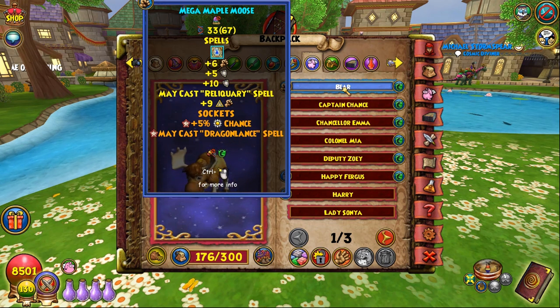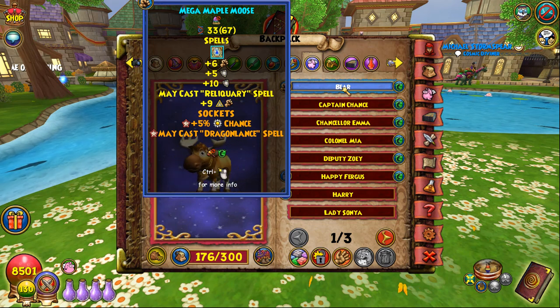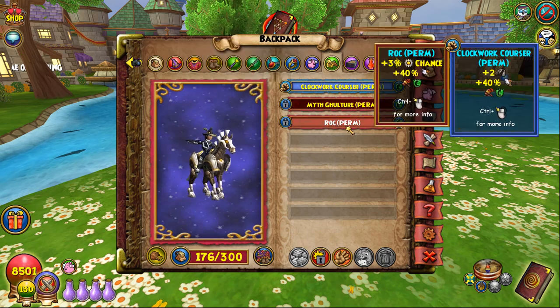For the actual pet itself, you definitely want a Maple Moose. Mythic Fuel is an S-tier card — it is extremely powerful when you combine it with all the other offensive utility cards that Myth has, like King Art, Mystic, Yaga, Minotaur. Mythic Fuel is so powerful. A Thereal Knight also works but it doesn't give as many copies. Just get yourself a Moose — it's worth it, you'll thank me later.